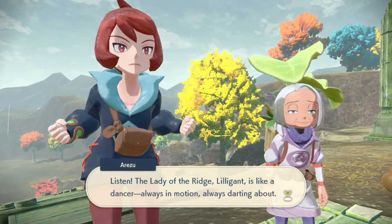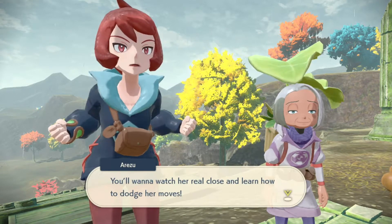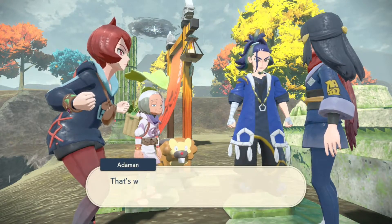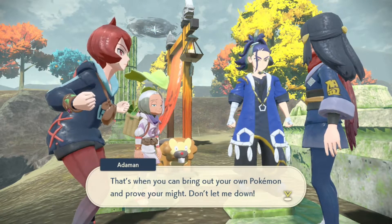The Lady of the Ridge — Lilligant — is like a dancer, always in motion. You want to watch your moves real close and learn how to dodge. You can keep on dodging — she might get tired out. That's your opening to bring your own Pokémon in. Prove your might. Don't let me down.